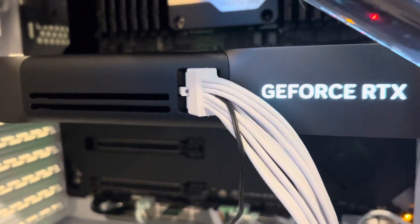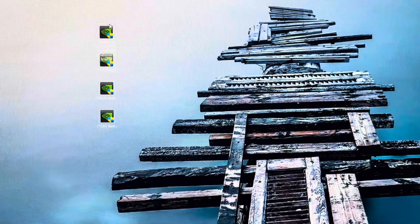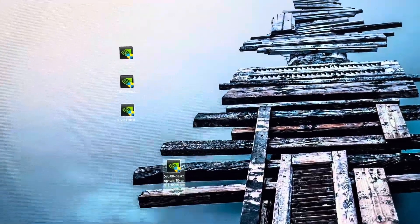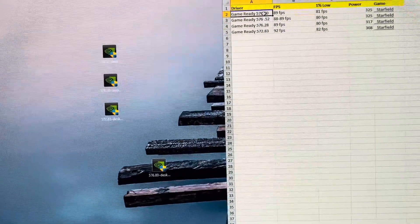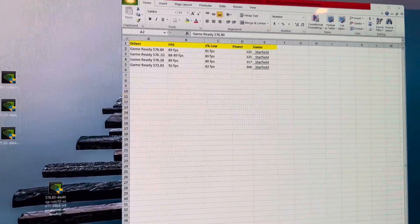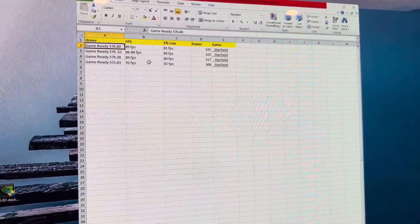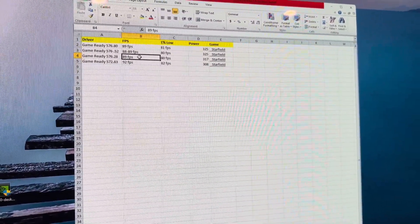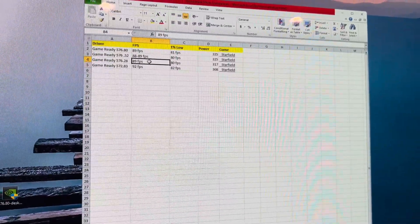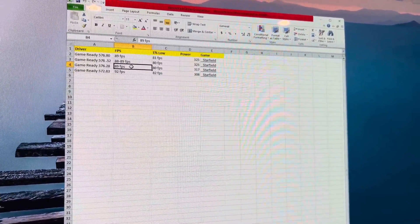There are a few downsides with 572.83 - when you turn your PC on, your mouse freezes for a few seconds; that's fixed with 576.80 without a huge performance loss. Starfield is a rasterization game with no ray tracing, and I was running this benchmark at native 4K completely native. The 5090 is fast enough that we won't notice a few lost frames - plenty of power. Anyway, I appreciate everybody watching, hope you all have a good night.